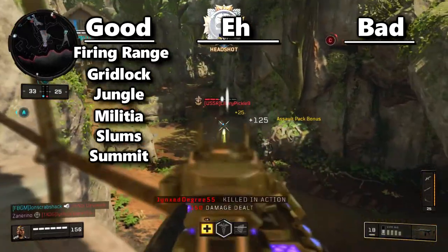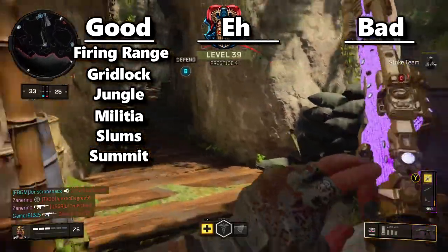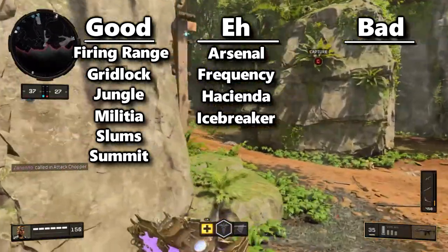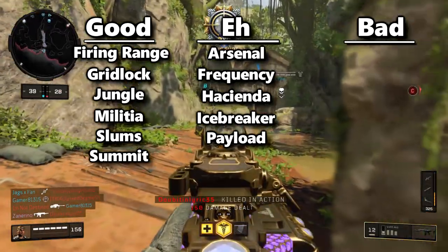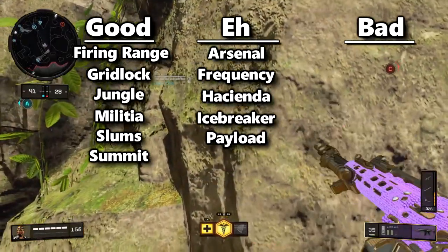The eh maps — which are like, eh, whatever, I'll play it, not that terrible, not amazing but not bad — include arsenal, frequency, hacienda, icebreaker (which is good for long shots; if it wasn't good for long shots it'd be in the bad category for sure), and payload. Payload's all right — I'd say it's in between good and eh, because it's one of the better eh maps.